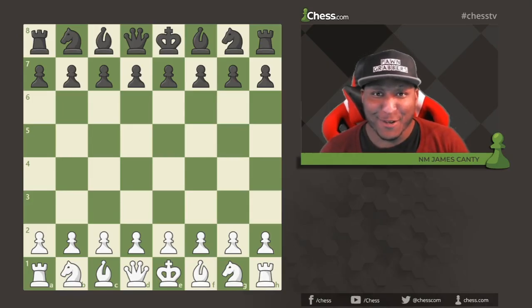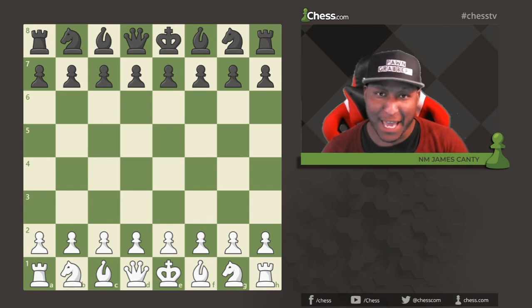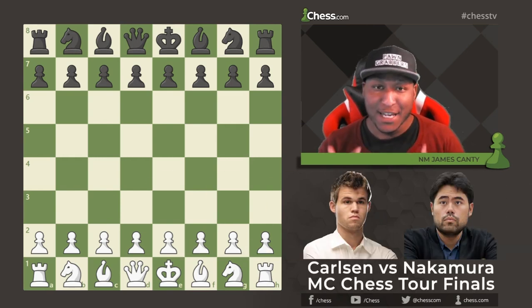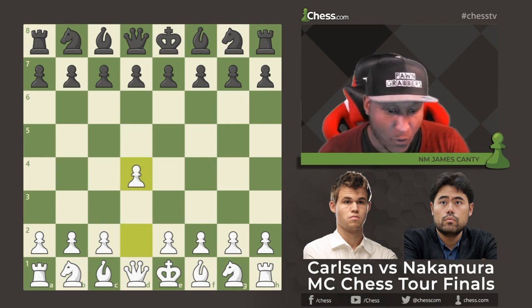What's going on guys, National Master James Canty the Third here with Chess.com. Today we have Game of the Day from the Magnus Carlsen Chess Tour Finals. With the white pieces we have Magnus Carlsen and with the black pieces we have Hikaru Nakamura. Let's get right into it — it was very exciting.